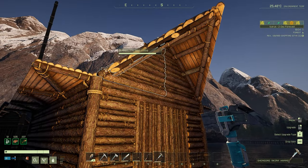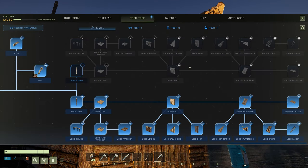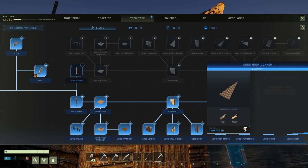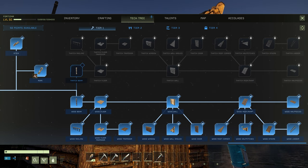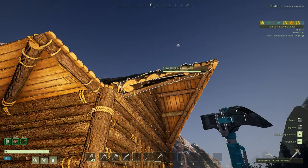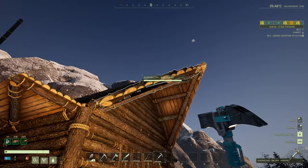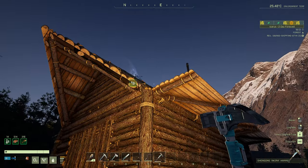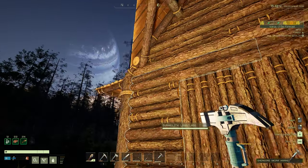To get these overhangs, it's really simple. You're going to go into your tech tray, all the way along the tier one, and you'll be able to unlock these roof corners here and these wood half pieces here. Once you've got them, you can create these. But if you don't have the blueprint points to unlock them, you can just use the wooden ramps on the front and they work just the same.